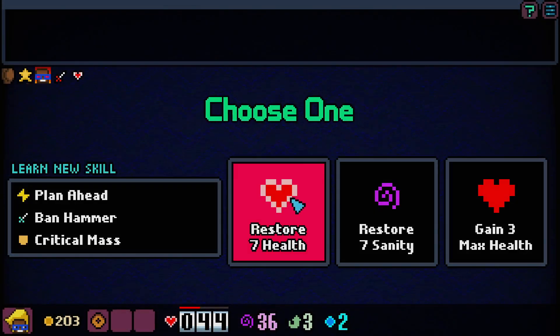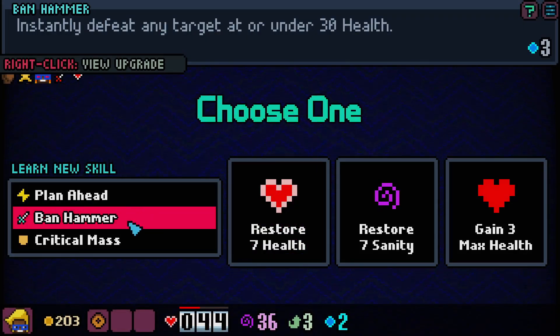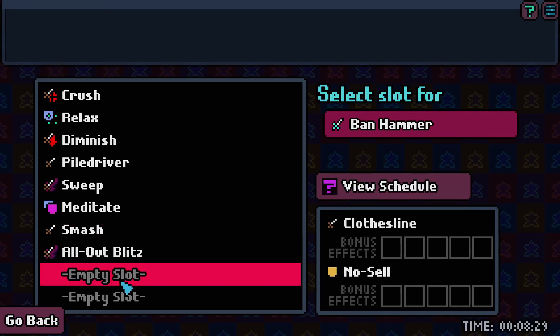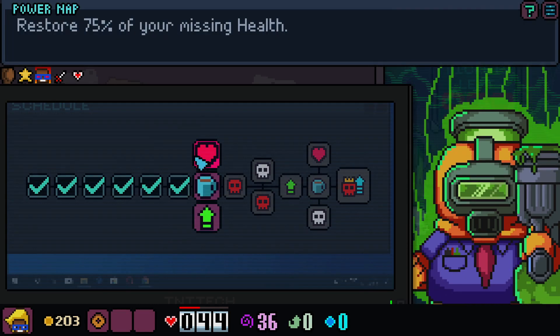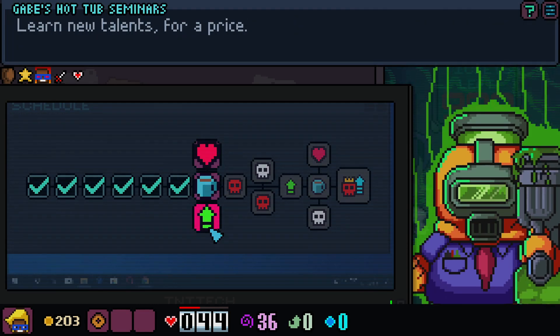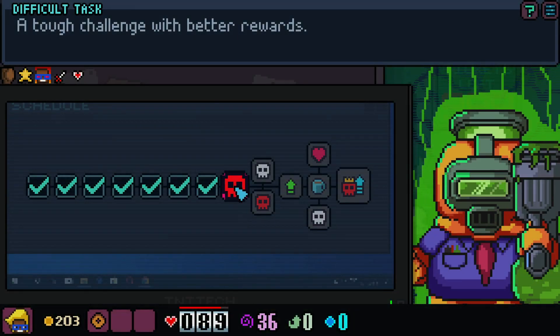Collect our wages and continue on. Ban Hammer instantly defeats any target at or under 30 health — that seems really good, definitely give me that. I think we should definitely take the health as well, so I don't have to use my donut just yet — I can use it at a later time.